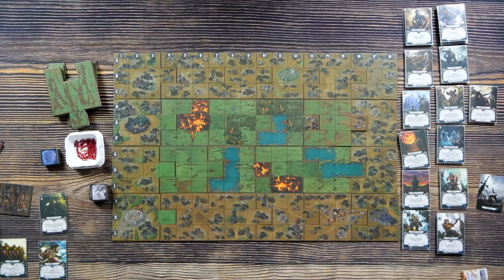Then take your randomized center tiles and place them out on the board. Do whatever method you feel works best for randomization — you could have one player pick one, then keep going around for each player to pick one. The tiles are also double-sided to allow for different options. Also, in a two to four player game, you're going to have mountains that go along the center to block off players.